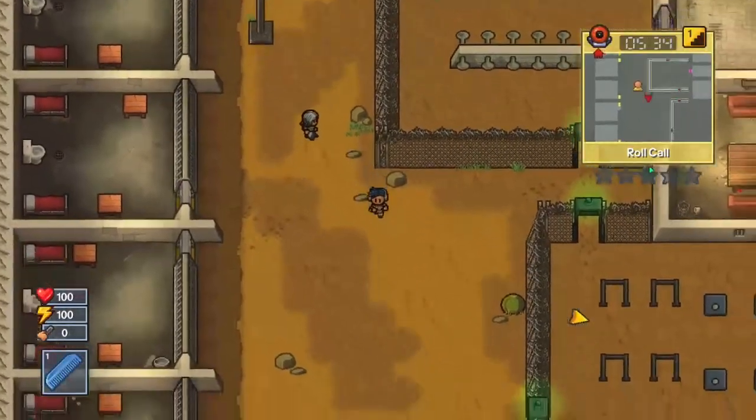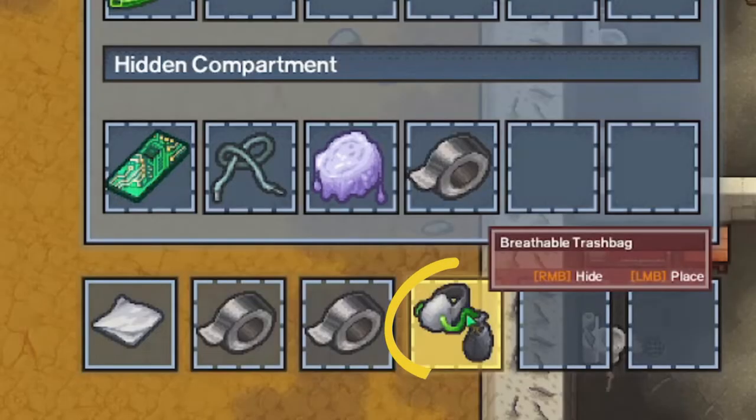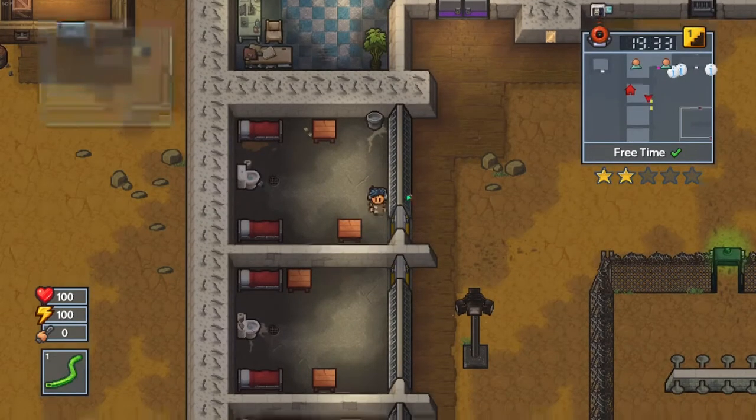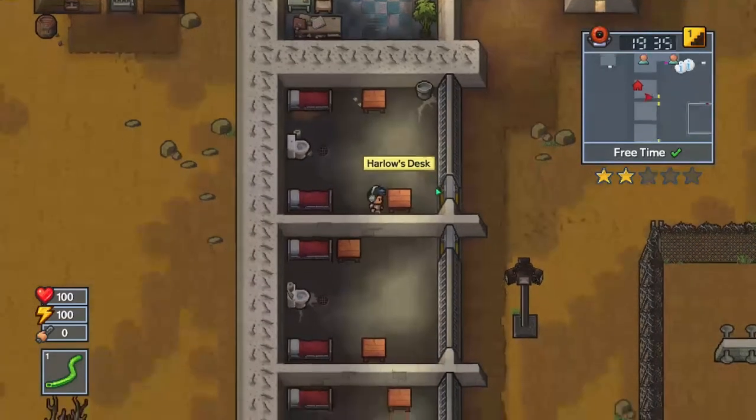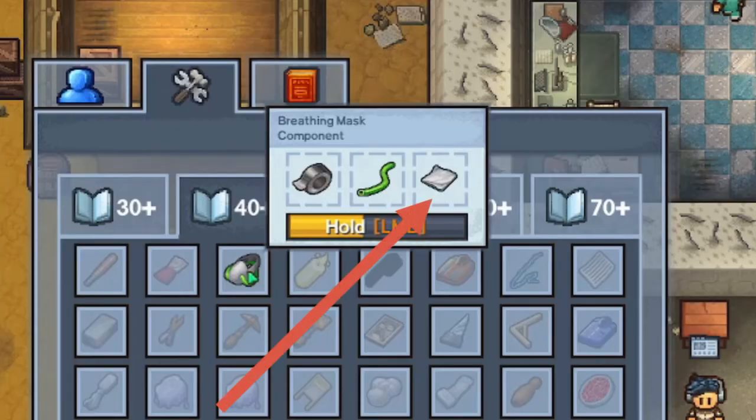The last way to escape is called Take Out the Trash. In this you will need 60 intellect, and please remember that this is multiplayer only and you cannot do this by yourself. First thing you will need is a breathable trash bag for each one of your players. The way you craft one is first by making a breathing mask, which can be crafted with a handkerchief, one green tubing, and some duct tape.